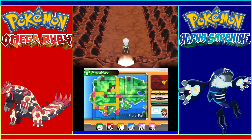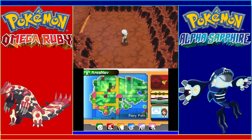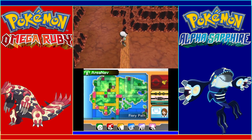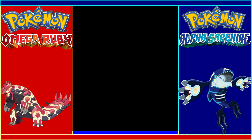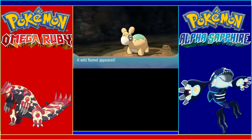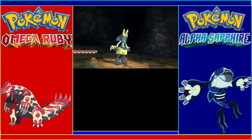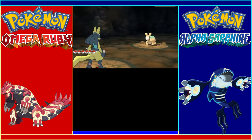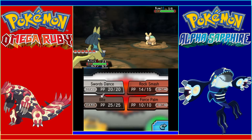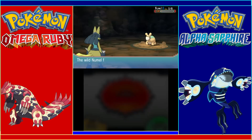Hey everybody, this is Gaming Ultimatum, welcome back to some more Pokemon Omega Ruby. In the last episode we got past the third gym, and now here we are in the Fiery Path. Obviously here in the Fiery Path we're going to run into a lot of fire types, but luckily our team is very powerful and we'll easily be able to handle this place.